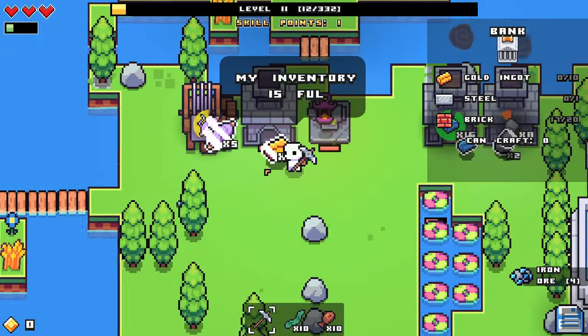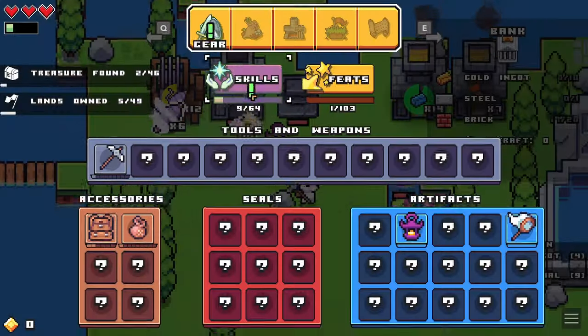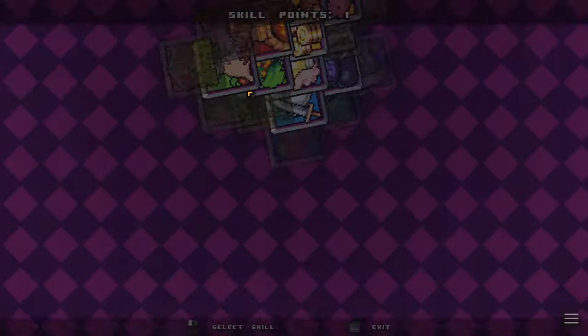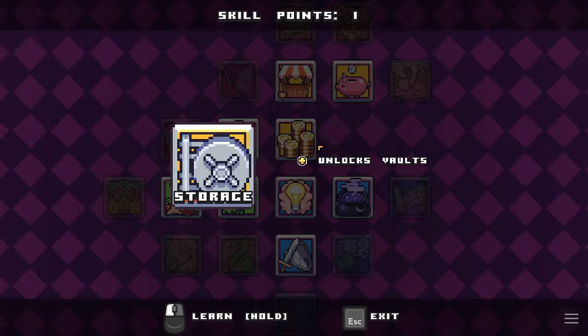We might want to see if we can get some kind of storage. I noticed that we got a level up — this might be perfect if we can find some kind of storage. Yeah, right here — unlocks vaults.